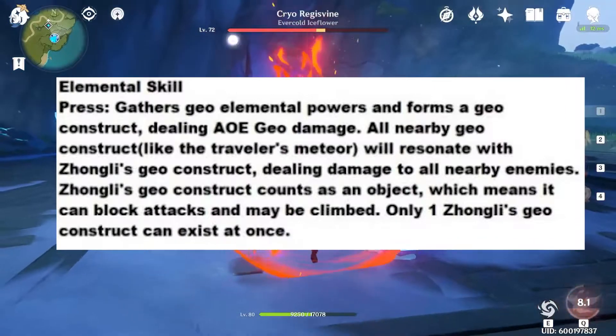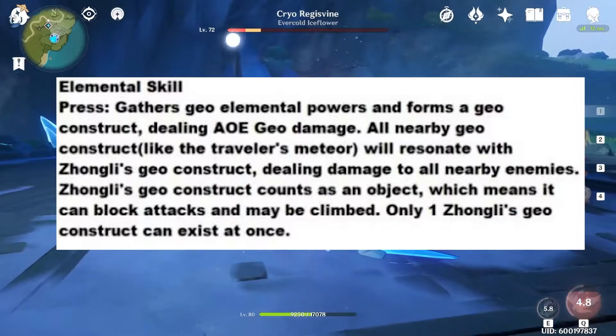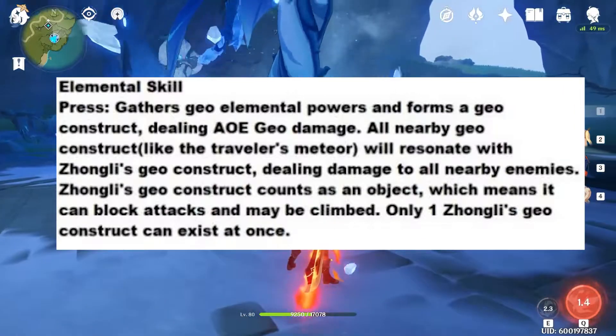It looks like he can have a press and hold option. For press, what it'll do is it'll gather Geo elemental powers and form a Geo construct, which will be able to deal AoE Geo damage.